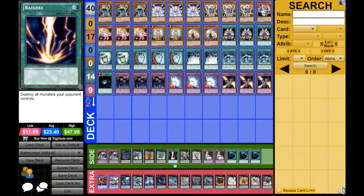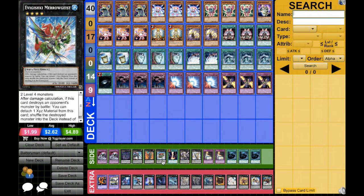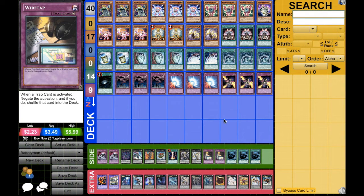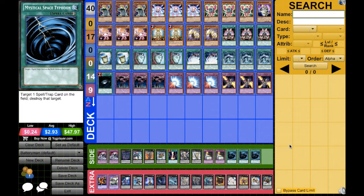Raigeki you can run instead of Dark Hole if you have the budget for it. Wiretap is another possibility instead of Trap Stun, although I prefer Trap Stun because it shuts down everything. MST may or may not be applicable in the main depending on what you're going to face.